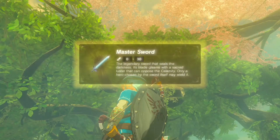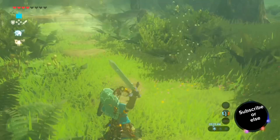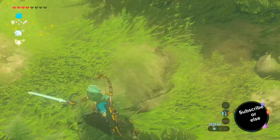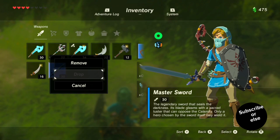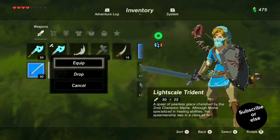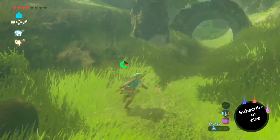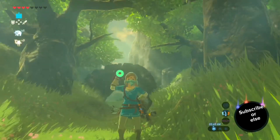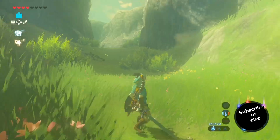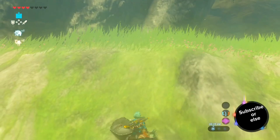Oh my god, there's no way — we actually have it! I'm so happy right now. Wait, I can't throw this weapon. I can't even drop it. I think it's because we got it the wrong way, which is kind of cool. So yeah, this was really fun to record and I actually enjoyed doing a glitch to get a weapon. Thank you so much for sticking to the end of this video and I'll see you next time.